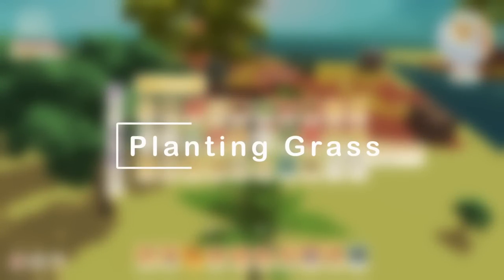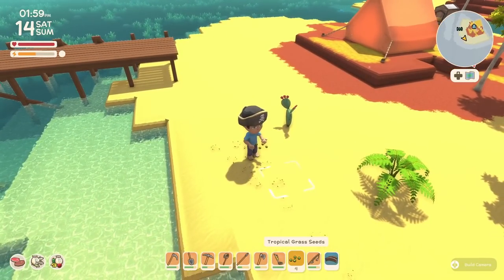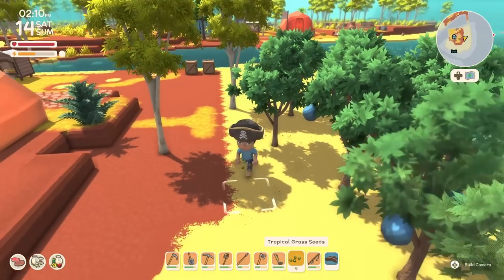Grass is a little different. As you explore your island, you'll come across different types of grass. Here I have a fir grass seed and a tropical grass seed, and whichever spot you want to place the grass, you simply press X on a controller.